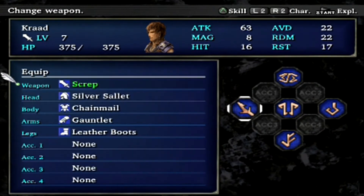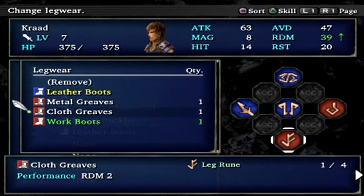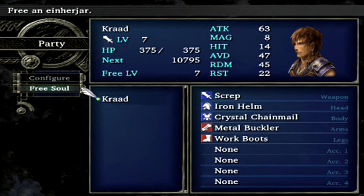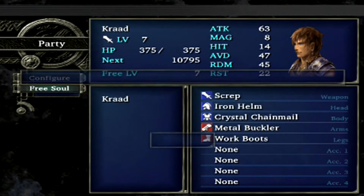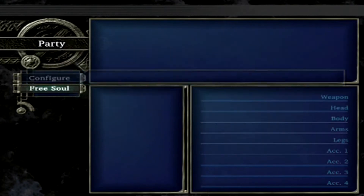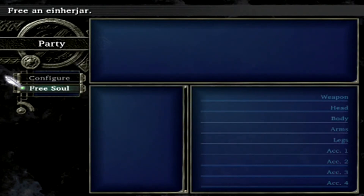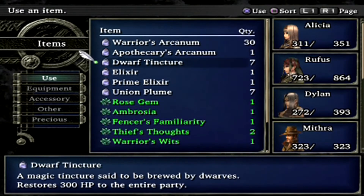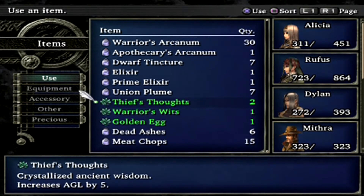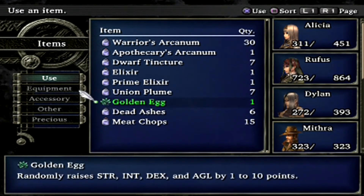As you guys can probably guess, I am going to be releasing Kradd. I know what you're thinking — why did you spend all this money on him? Well, you'll see. Yes, you really have become that strong, Kradd. Goodbye. For doing that now with that equipment, you get a lot of good stat-boosting items. That is the best equipment setup for heavy warriors right now. So let's put some of these to use: 20 more attack and accuracy for Alicia, 100 more HP, 5 more strength, 10 more agility and avoidance, and 5 more defense and magic defense. Not bad.